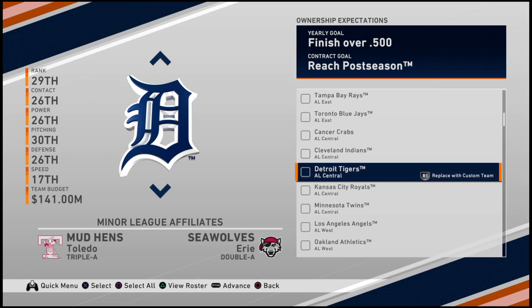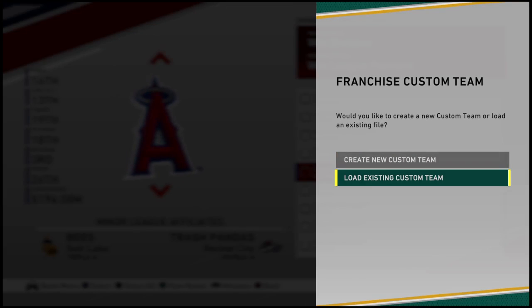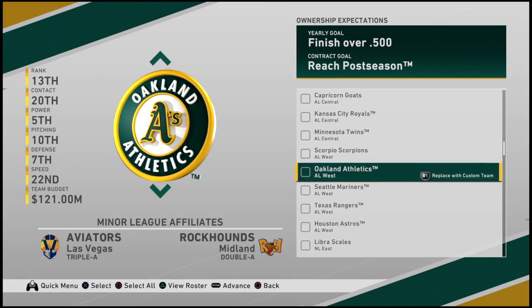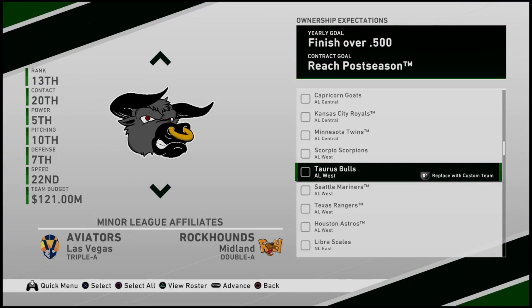So since the calendar just turned to Taurus season, I'm going to start this analysis with the roster of the Taurus Bulls, normally represented by the Oakland Athletics due to their forest green color scheme. But now, for the first time ever, they get their own uniforms. Remember, each player in the game is rated on a 1-100 scale, and they're going to be organized based on this rating.